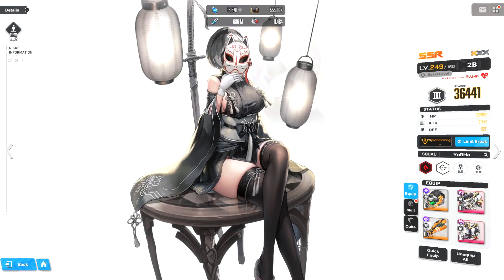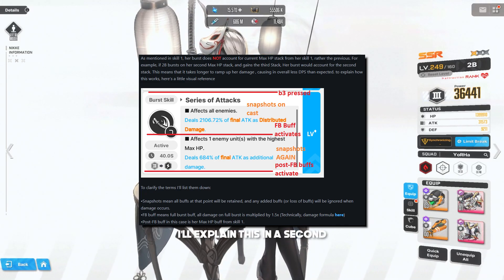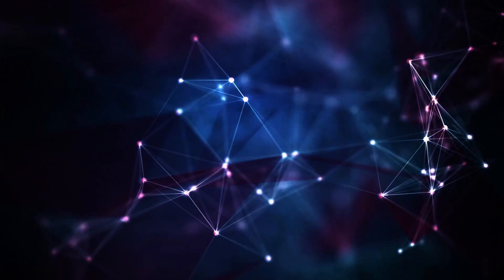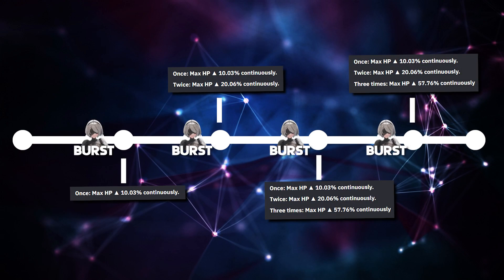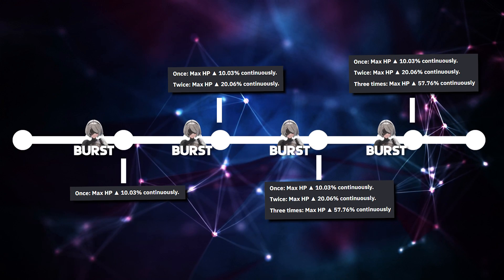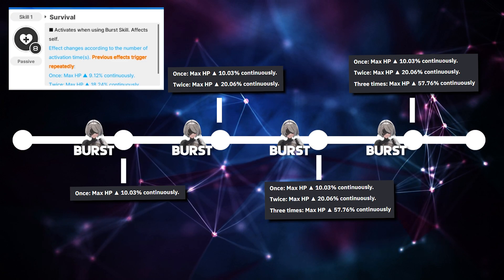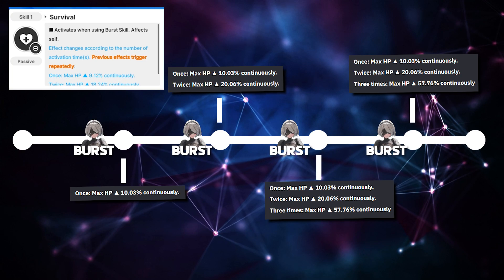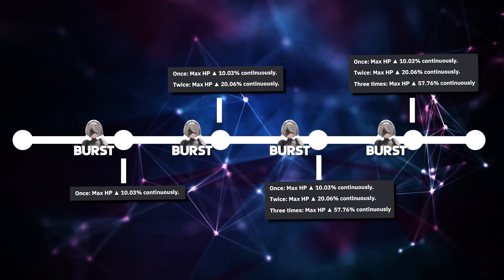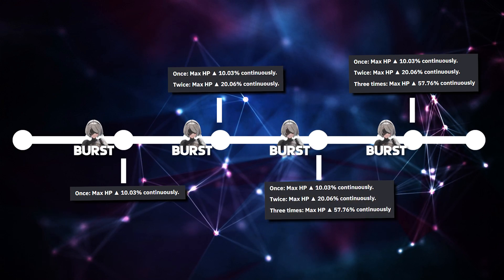One last caveat that not many people know: based on Nikkei.gg, something interesting about how skill 1 and the burst interact is that the damage from the burst triggers before skill 1 activates. Meaning that to fully benefit from all 3 HP bonus stacks, you actually have to use 2B's burst a total of 4 times. When the skill says 'using burst skill,' it actually means after the button has been pressed and after the damage has gone through. So on 2B's 3rd burst, you'd think she benefits from all 3 HP bonuses — she actually only benefits from 2, because the damage triggers first and then the 3rd stack activates.